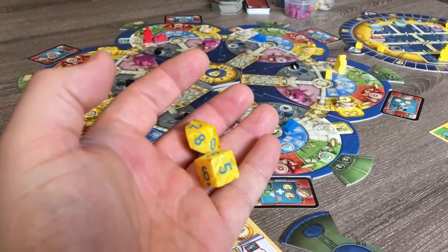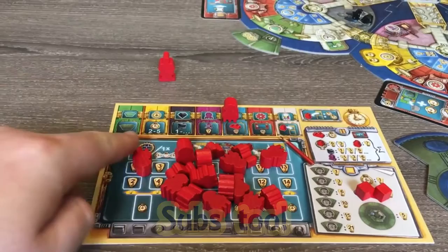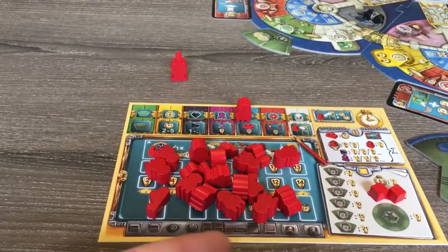Have a D6 and a D10 readily available in the playing area. Choose a color for Urbot. He does use his engineer, scientist, and bots. He'll use the player mat only to keep track of his programmed bots. You can just pile his bots and submarines on his mat — you don't need to arrange them properly.